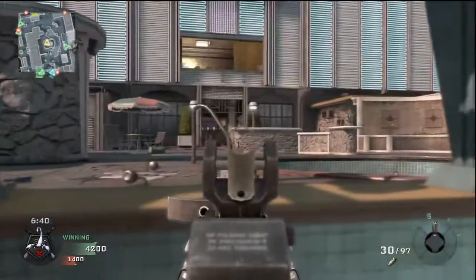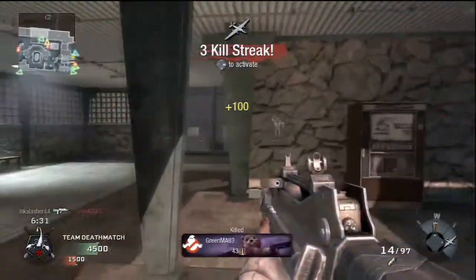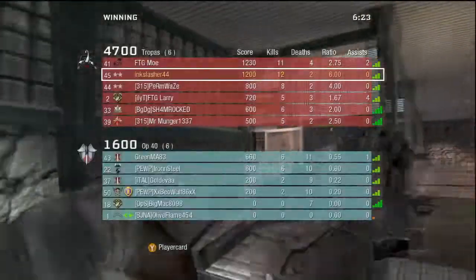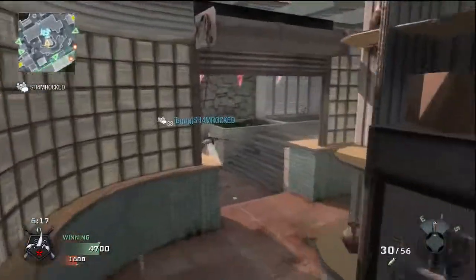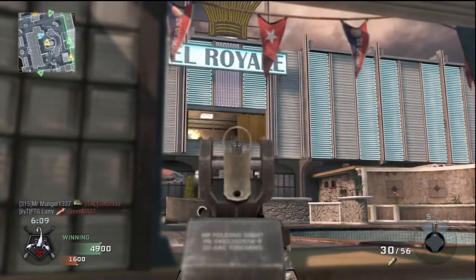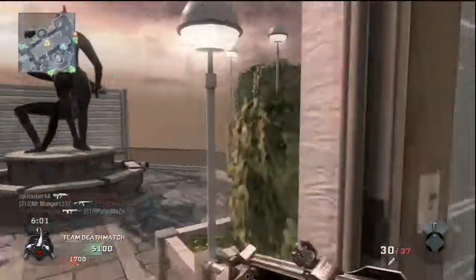This middle spot right here is really good if you can use it properly. In Domination, the B flag is right where I was, in the pool there — that is a hard flag to capture, especially if you don't have a flak jacket on. What you're going to need to do to capture the B flag on this map is have someone run around to their flag — A or C, depending on what they have — and hopefully distract them long enough so you have enough time to capture the flag.